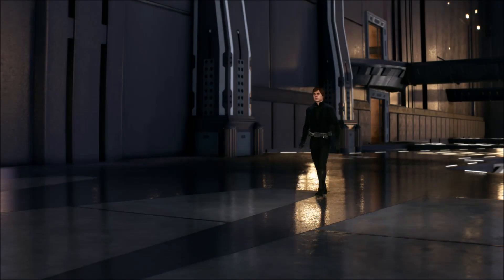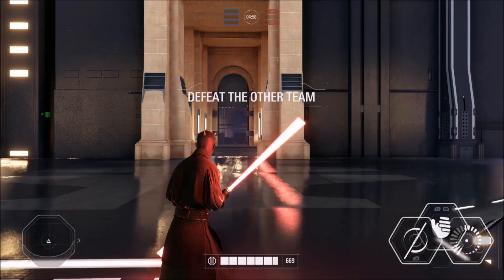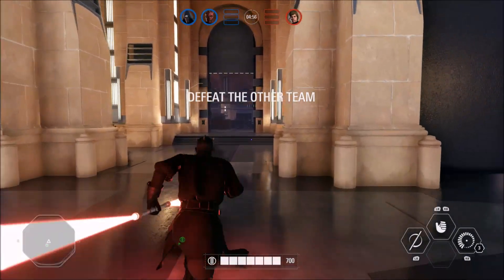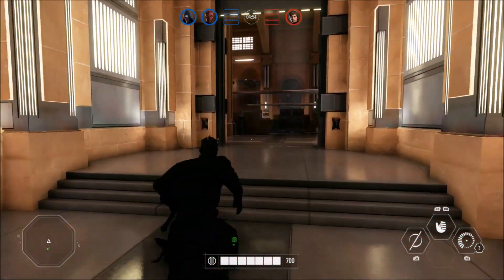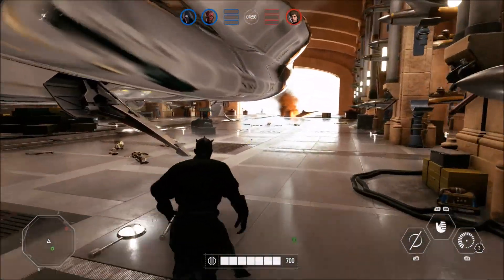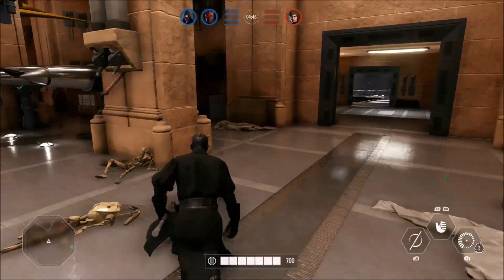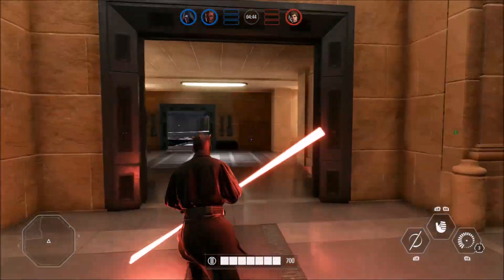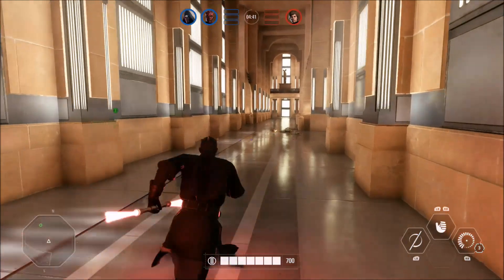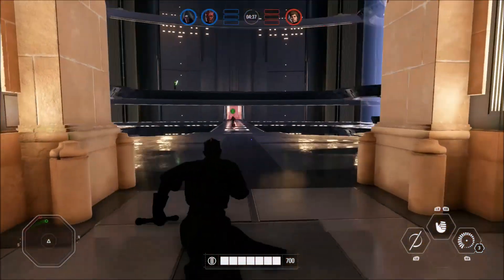What's up ladies and gentlemen, this is TDS Darth Wage back with another video. I want to show you exactly why Darth Maul needs a block in Battlefront 2. On maps like Kashyyyk where the huts are, people can just push you off the map — there's nothing you can do. You try to jump on top, they push you off. Same thing for Naboo bridge.